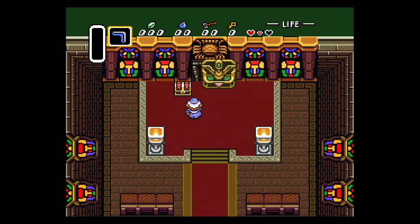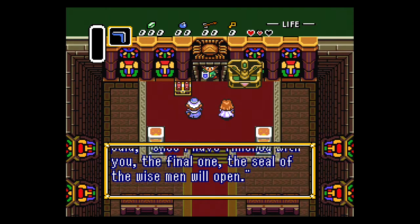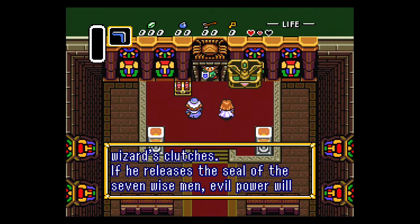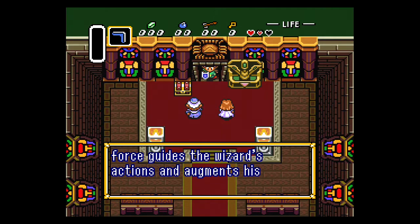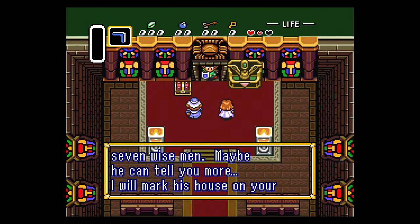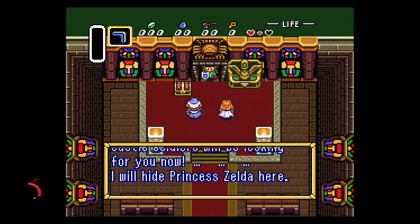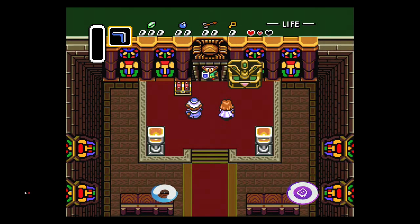We're inside the sanctuary. There is a heart container in that chest for your troubles — it's optional, but we'll get it in the next guide for the Eastern Palace. And that's it! If you have any questions, please feel free to leave a comment and I'll do my best to help you out. You can also join my community Discord — the link is in the video description below. If you're looking for more guides for The Legend of Zelda: A Link to the Past, please subscribe so you get alerted when new guides go live. If you're interested in supporting the channel, consider becoming a channel member by clicking the blue join button. Don't forget to follow me on Twitter and on Twitch. And as always, I'm Sweet Johnny Cage — thanks so much for watching, and I'll see you next time.